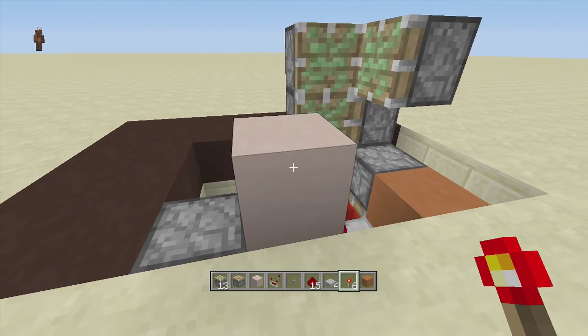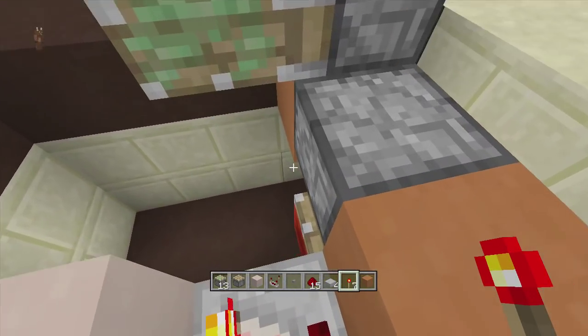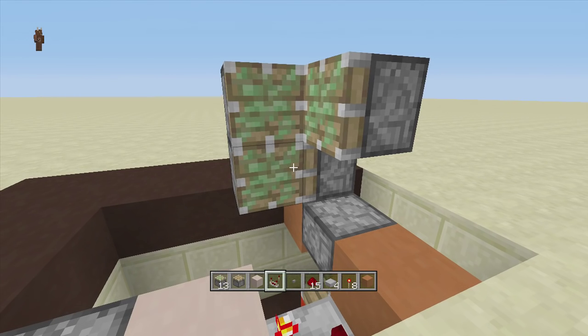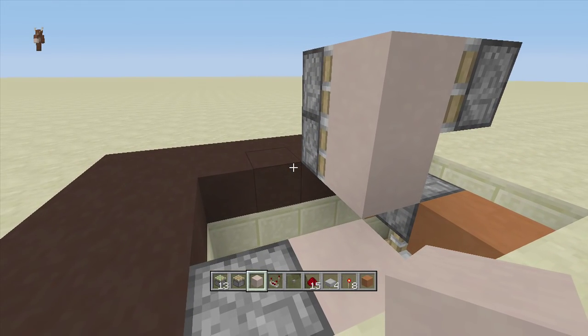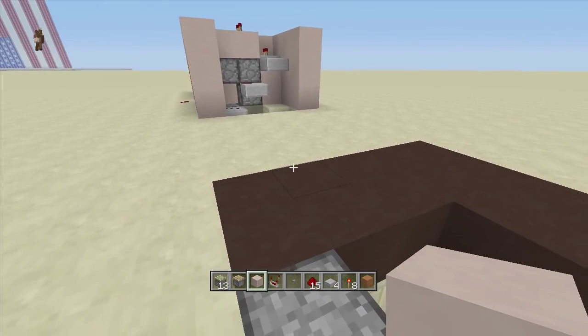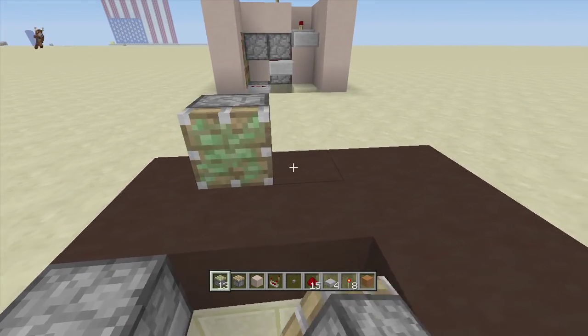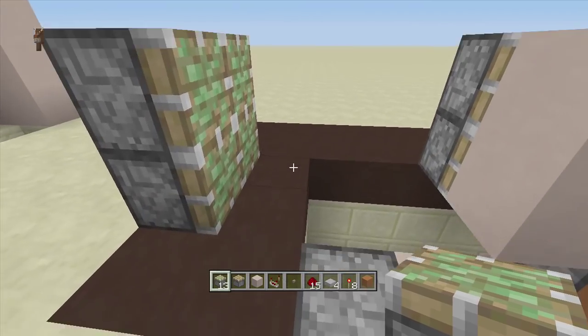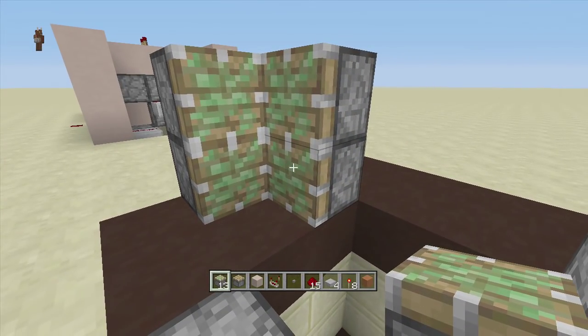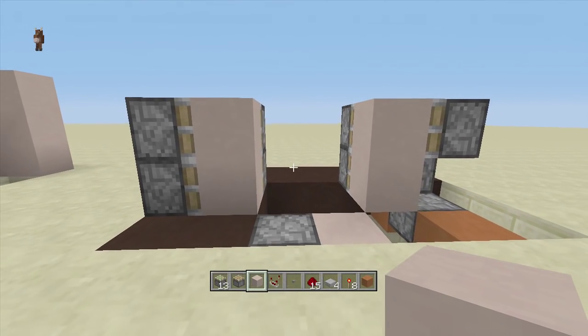Before we move on, make sure your torch key is closed — just place a torch and close it, so it doesn't get in the way while we're building. Right in front of those sticky pistons take out your blocks of choice and place two blocks. Then off those blocks place four sticky pistons — one, two, three, four — then two facing forwards, just like a normal jeb door, and put two blocks of choice in front of them.